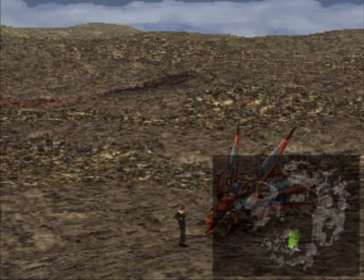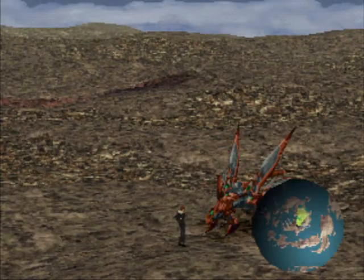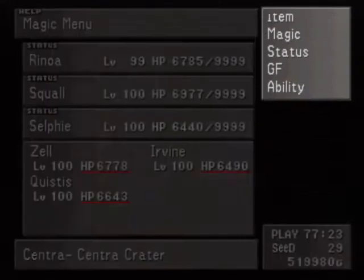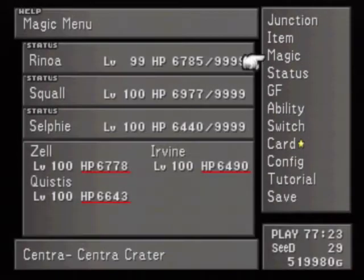Hello everybody, this is Intrepid 83 and welcome back to Let's Play Final Fantasy 8. So the time has come — we were officially able to draw 300 Triples from Odin last episode, which means we now have 400 of them in stock. As promised, we would be giving Rinoa her own stock of magic specifically dedicated towards her Angel Wing limit break.